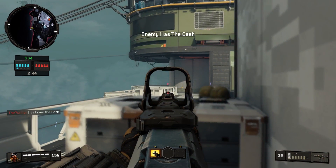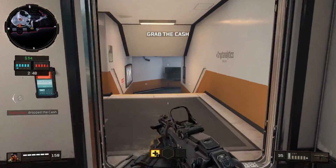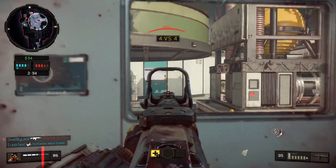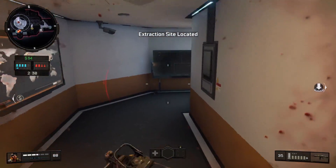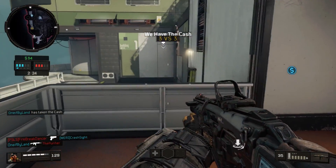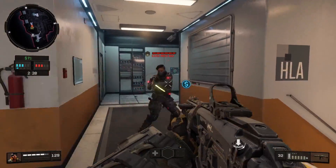Enemy squad has the cache. Stop them from extracting it. We're running low on lives. They're running out of lives. We have the cache. Locate the exfil site.